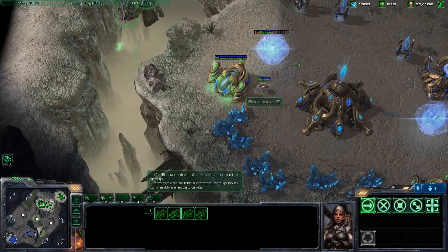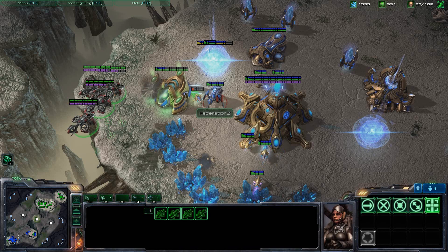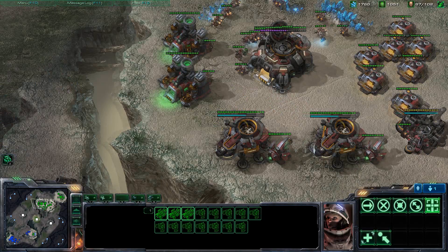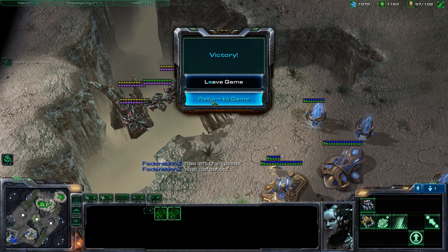Here I decided to go for a two-pronged attack — using the banshees, which are great against workers and have an AOE attack, attacking the natural, and then dropping my marauders into the main. Microing the banshees, I realized he doesn't have any anti-air at all, so he's pretty much screwed. I was kind of hoping my opponent would have some kind of counter to the banshees and would be able to survive, but he did not. So the battlecruisers do not see game time this game, but rest assured they will be in the next.